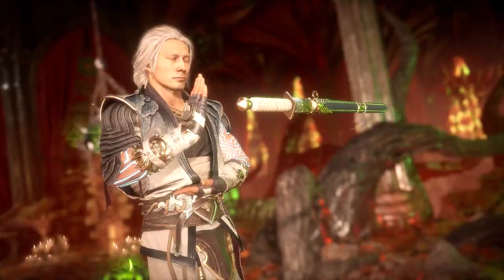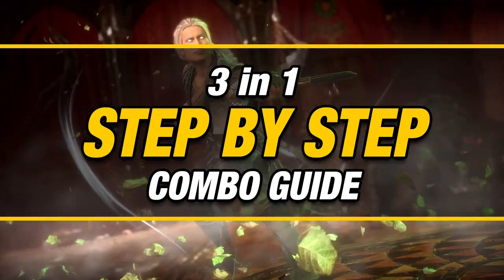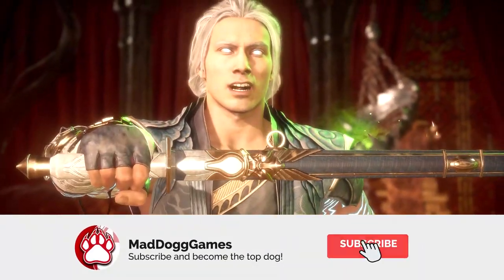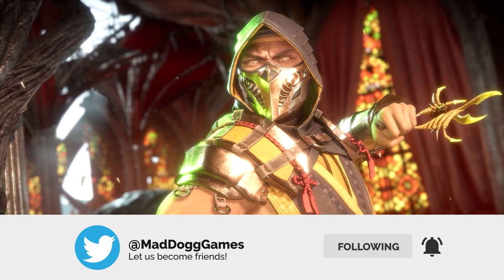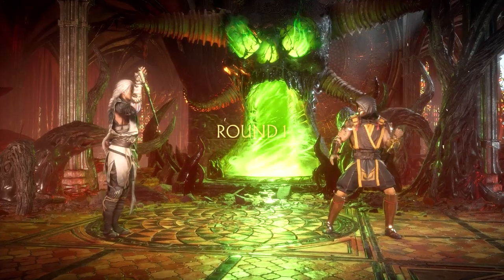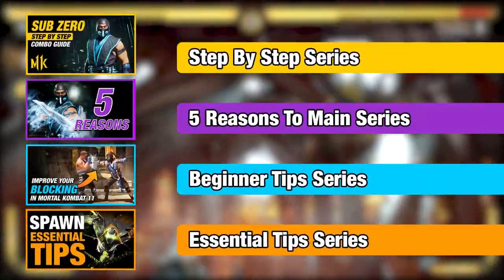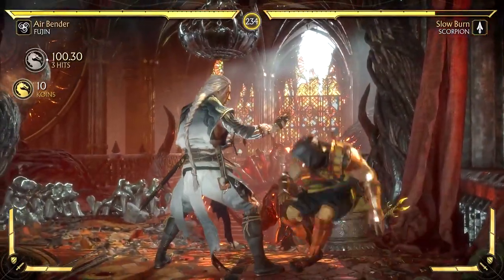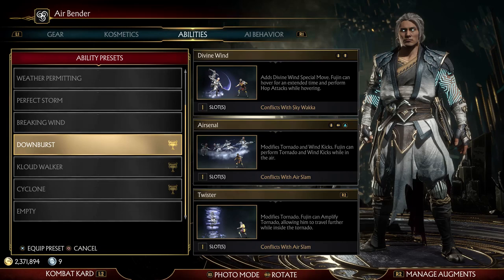Welcome back to the channel. My name is MaddollGames and this is the preview to my step-by-step series. I'll be showing you three main combos I was able to discover when learning these three characters. This is a mid-screen combo for each of the new DLC characters. If you'd like to see how this video is normally structured, I have more videos like this in the description down below. We will start off with Fujin, then Robocop, and lastly Shiva.